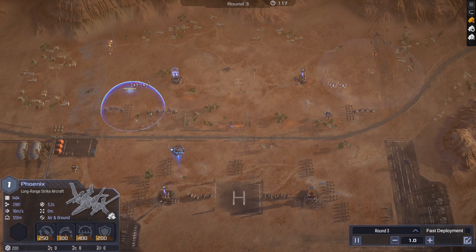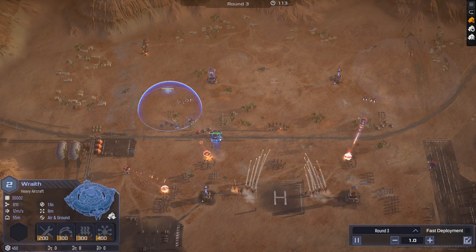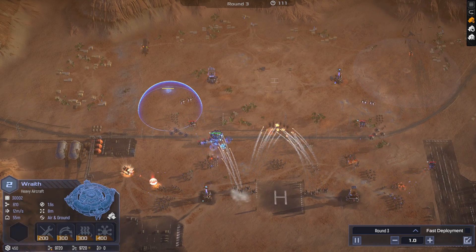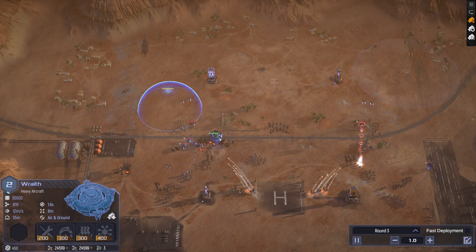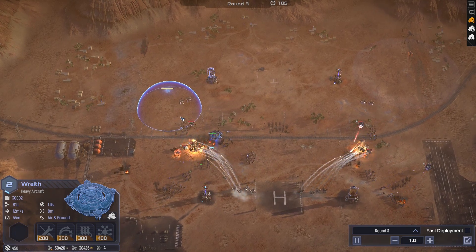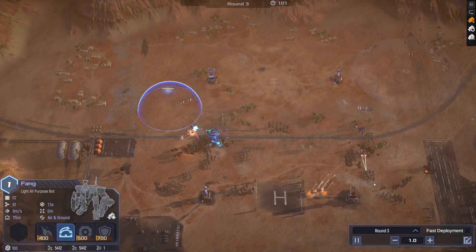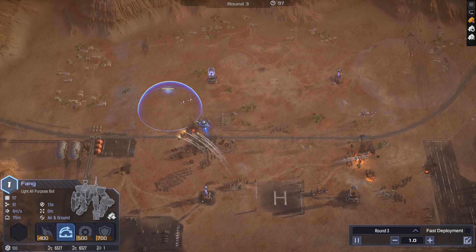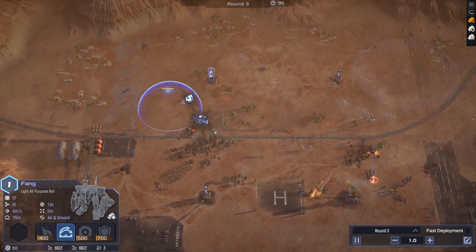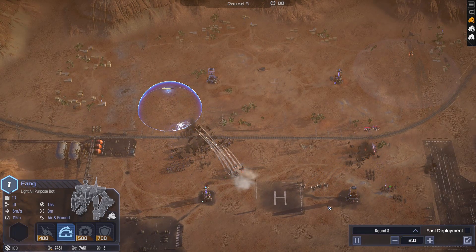It's unfortunate that he bought phoenixes — I'm not even sure what he bought them against, but maybe he smelled the wraith. There really isn't any unit here that is good against the wraith on my opponent's side. These fangs just killed a level two arc light, which means they get a good amount of experience. Unfortunately my overlord does not survive, but my opponent's army also does not survive.